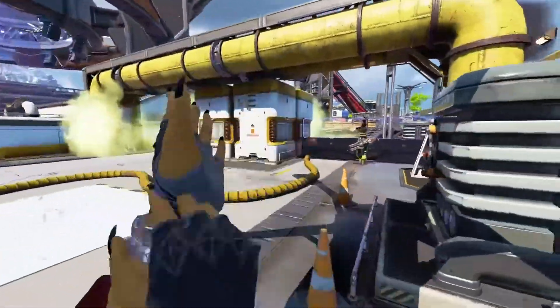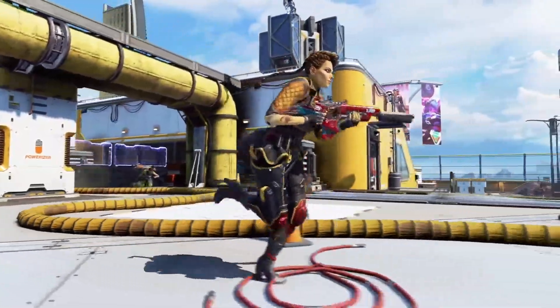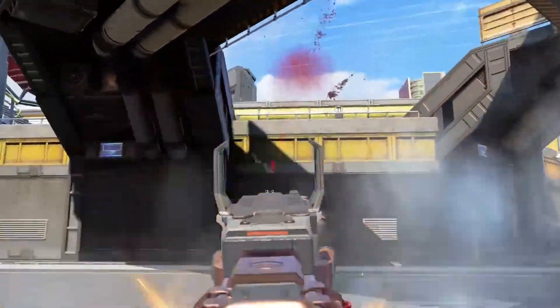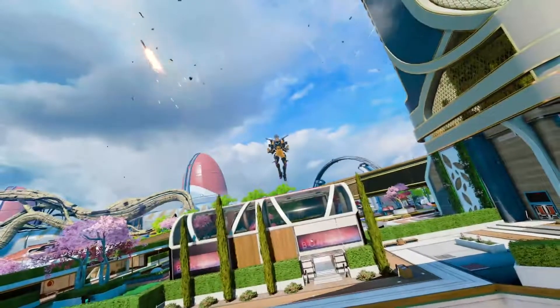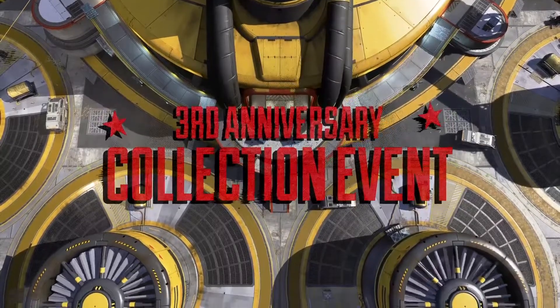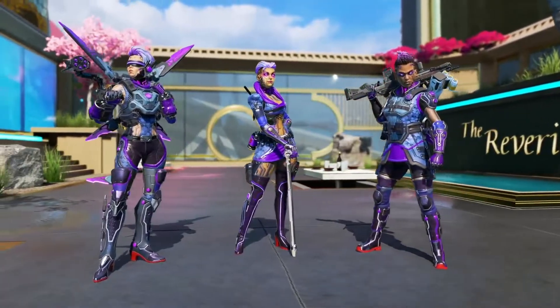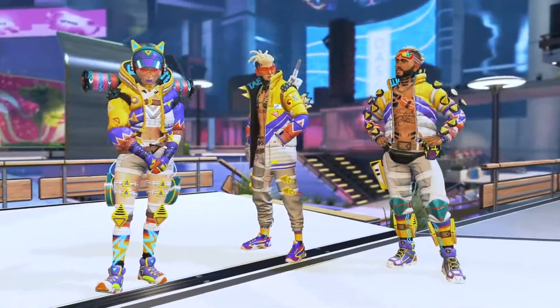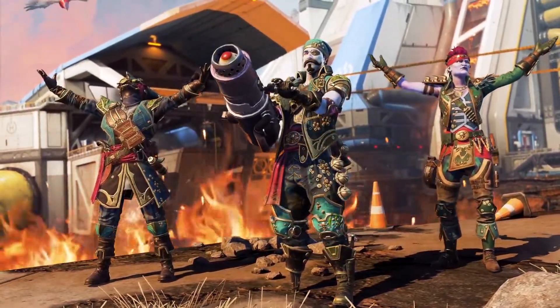We also got a look at some sick battle pass skins that are coming. It looks like there's going to be something of a biker or warlord theme. But beyond that, we got a preview of some of the collection event, where it looks like we're going to be getting skins that are matching some of the fan-favorite skins that have come in the past. We see skins matching Crypto's Hype Beast outfit and skins matching Fuse's Dread Pirate outfit, so we're going to be able to have entire matching squads with a similar kind of outfit. Kind of a cool concept — I like that.